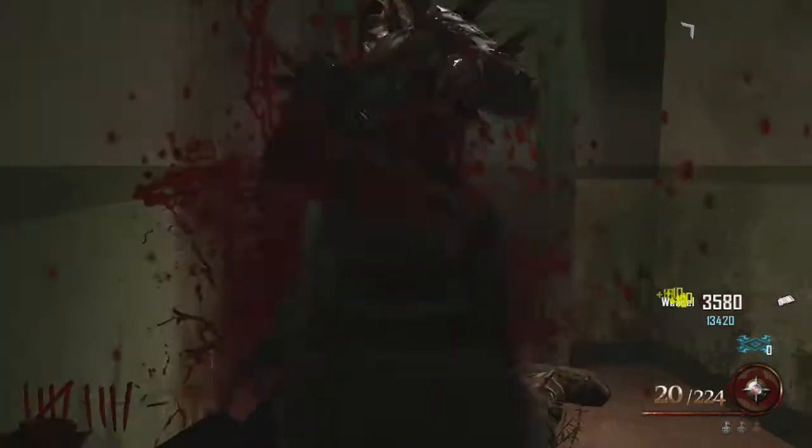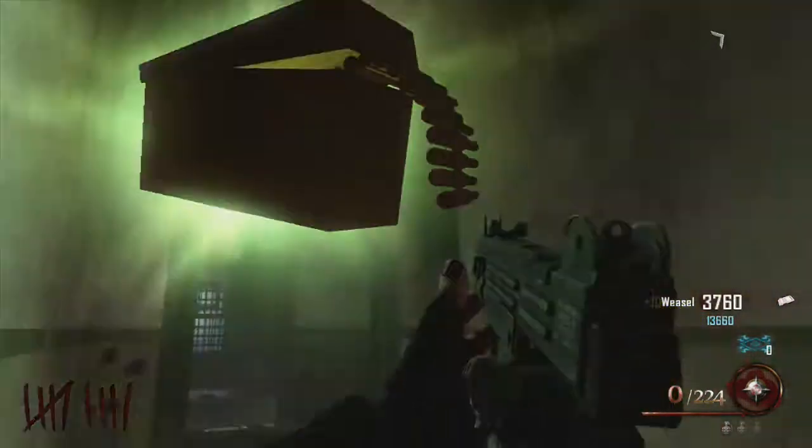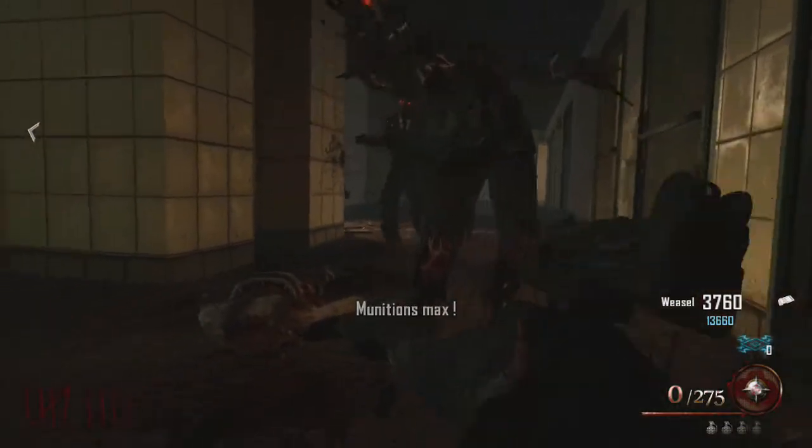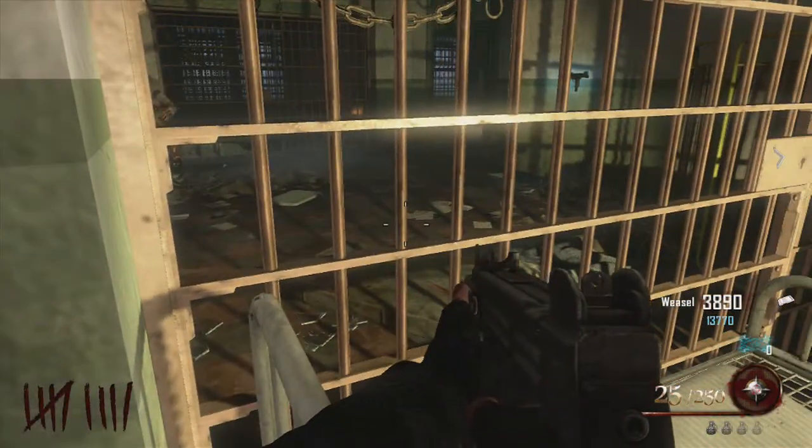Et une fois cela réalisé, il faudra attendre qu'un zombie passe à côté de vous. Et que vous fassiez un commando — là comme vous voyez j'ai réussi à me débloquer. Il faut effectuer un commando pour que vous puissiez complètement Welbridge de l'autre côté de la cellule.